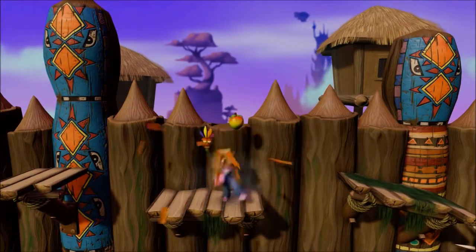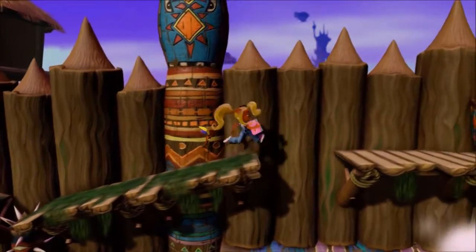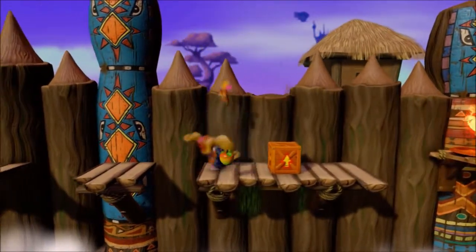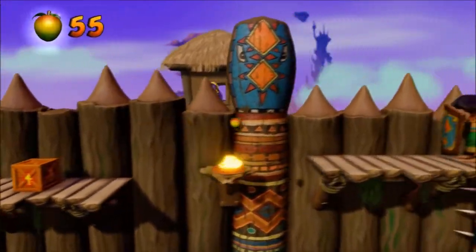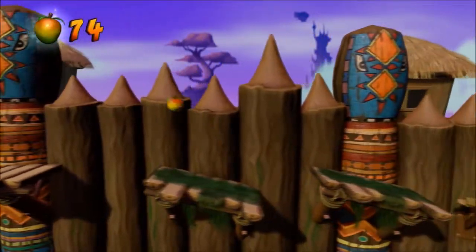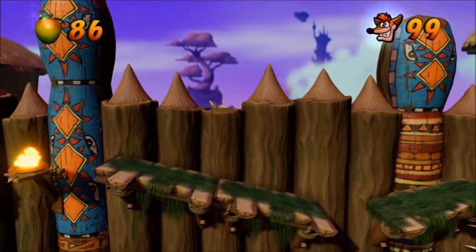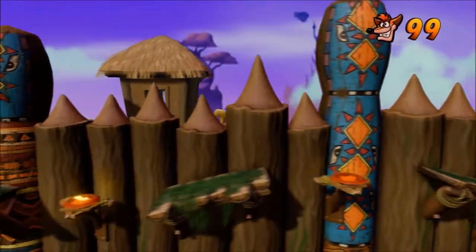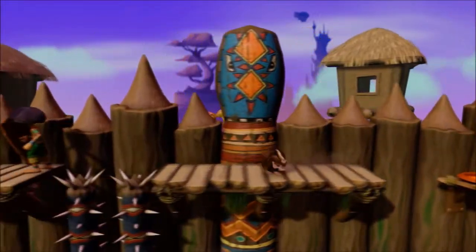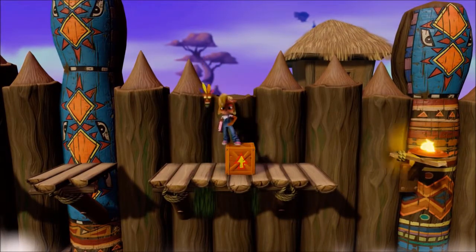I think there is one section later on that does have a crate behind it, but you still need to take the main route anyway. Okay, so this is now the gem path and this is considerably more difficult. Bounce on this — there are some crates behind here, I believe, like one crate. Because that's a spring box back there, you still have to go through all of this. And there was an extra life there even though I'm already at 99 — Naughty Dog, you're too smart.